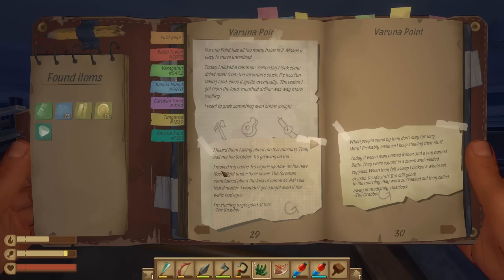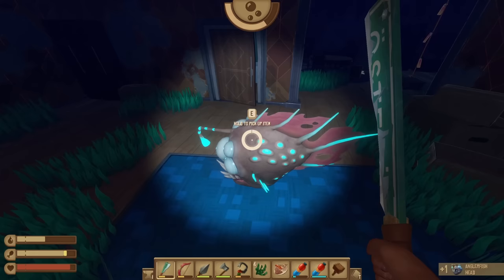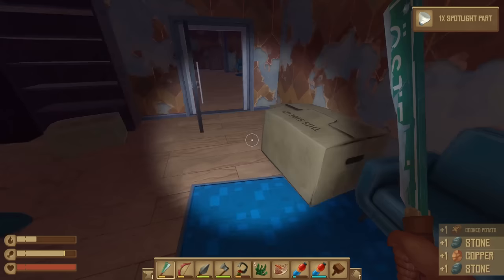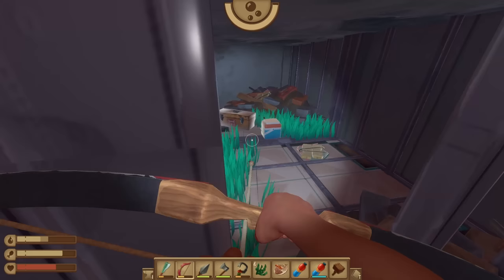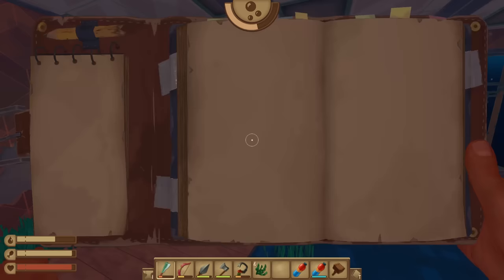'I heard them talking about me this morning. They call me the Grabber — it's growing on me. I moved my cache. It's higher up now, on a new floor, right under their noses. The foreman complained about the lack of cameras — like, that doesn't matter. I wouldn't get caught even if the walls had eyes. I'm starting to get good at this.' So he said he put it on the new floor. I'm getting a lot of flashlight parts — they're quest items. Metal ore, yes please. I think I've got all of the spotlight parts — done a really good job of clearing out five floors.